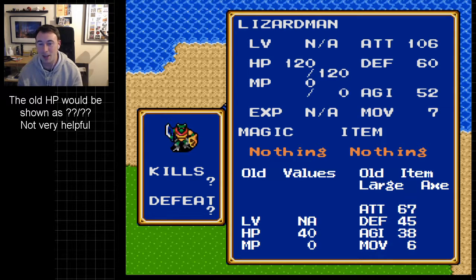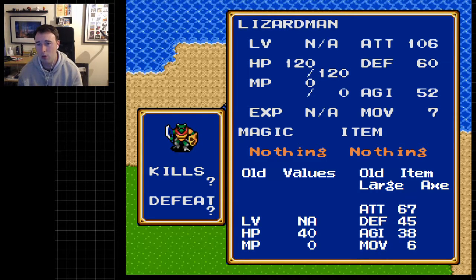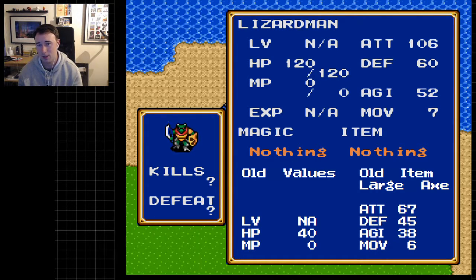The Lizard Man has 128 HP, which is the most we've seen so far, 106 attack — holy Jesus juice, that's a lot — 60 defense which is also a lot, 52 agility which is also a lot, and 7 movement per turn.